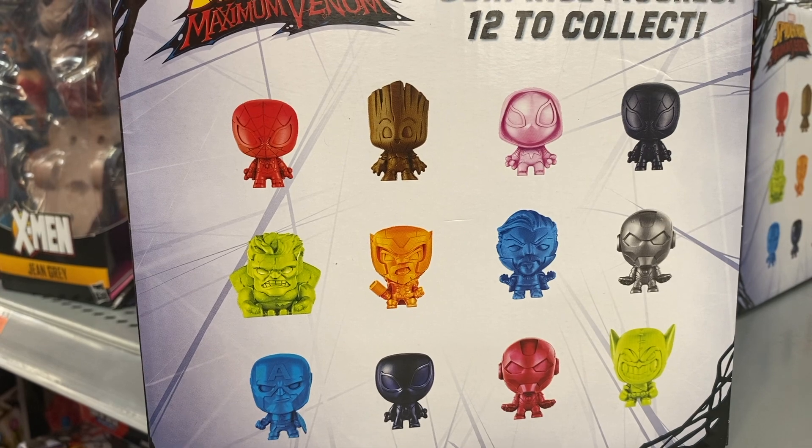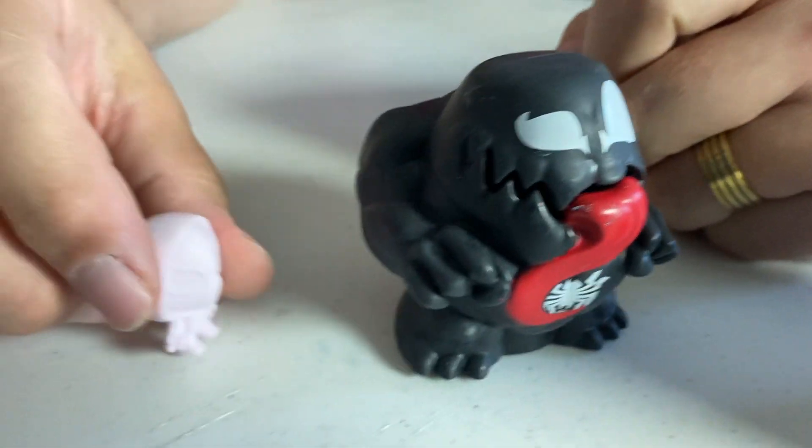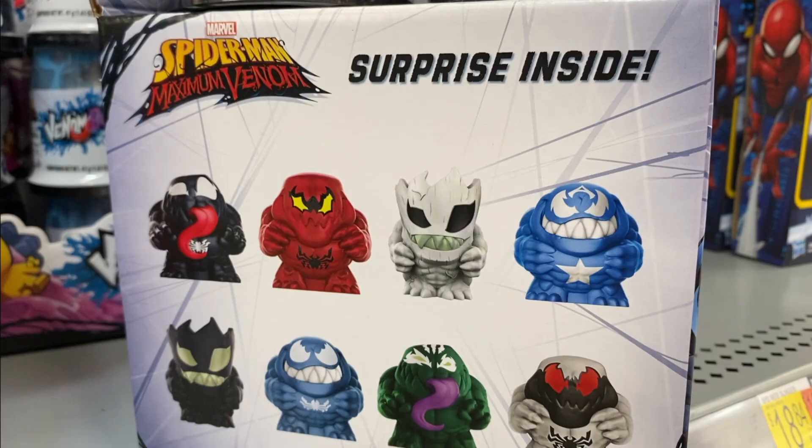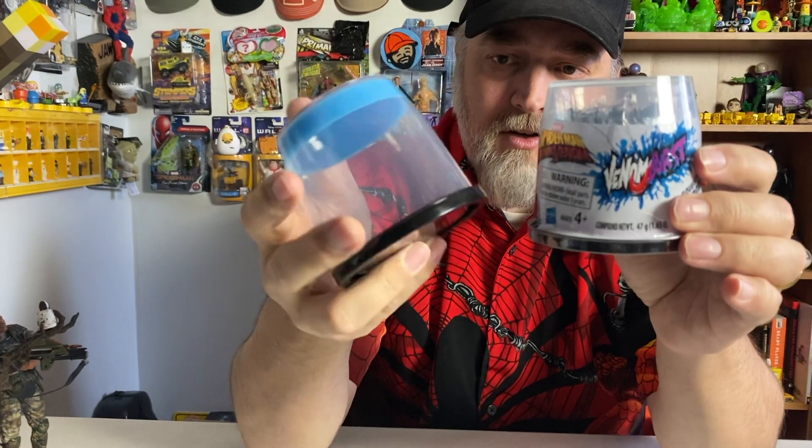It seems like it must be kind of mix-and-matched and randomized — just because you get Venom doesn't mean you're going to get Spider-Gwen. So in theory you could get a different large character but the same small one. I got here a venomized Groot, but there's also a Venom Hulk and a Venom Captain America. This is exactly that thing, just turned upside down.